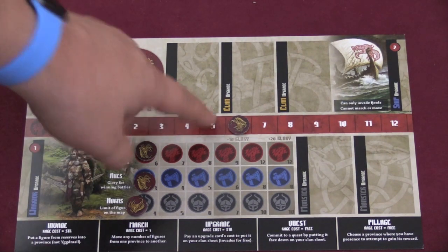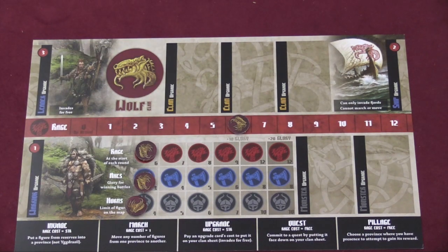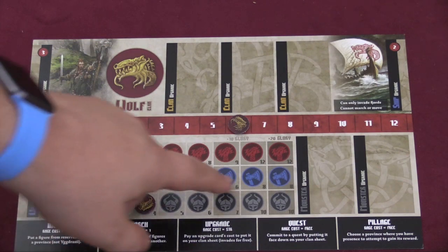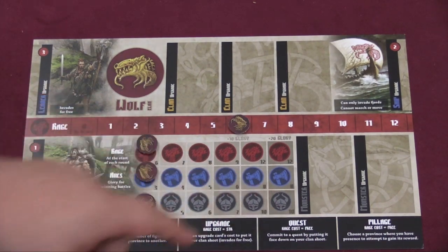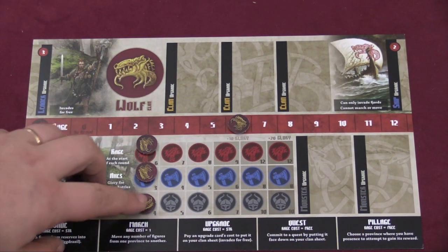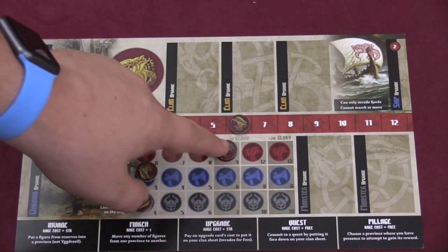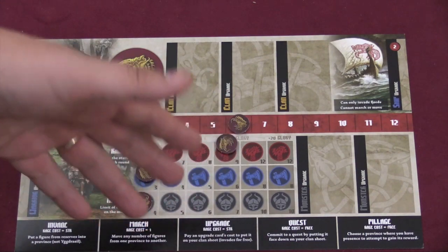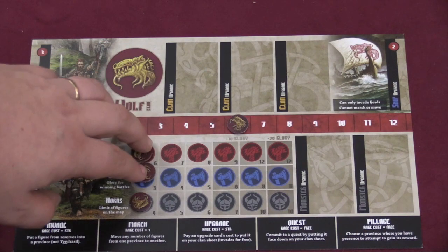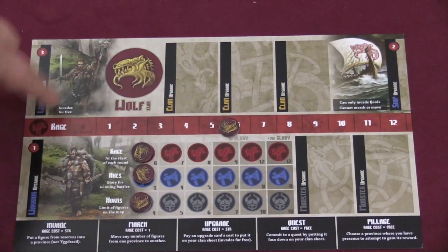Rage is tracked on its own track. At the beginning of each round you get a certain number of rage, which are essentially action points that allow you to take different actions. Axes shows how many victory points you get when you win a battle — starts at three, goes all the way up to eight. Horns is how many units you can have on the board; everybody starts at four but you can get up to ten. At the end of the game, if you get your token to certain spots in the different rows, it will give you an extra ten or twenty glory.